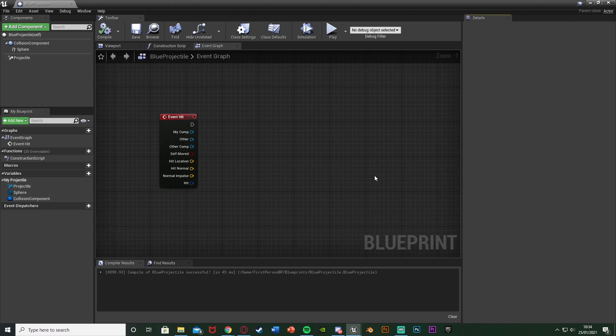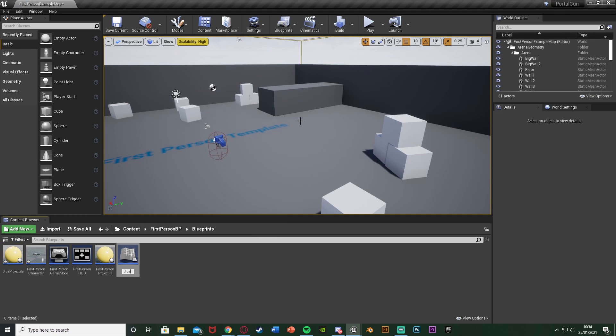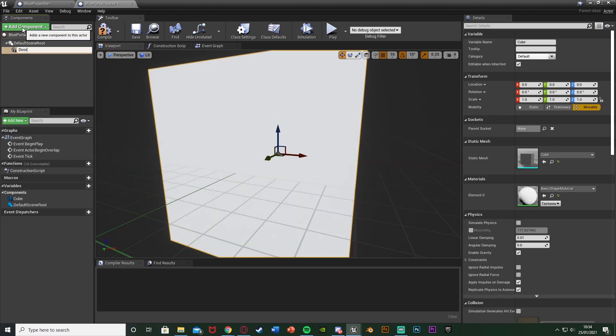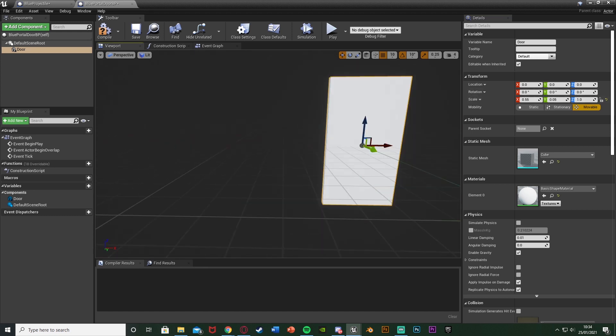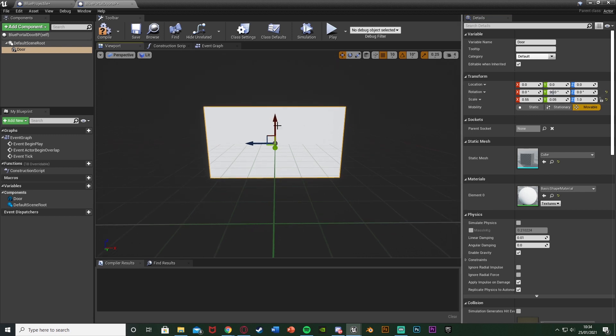Before we do any code in here we're going to quickly create our blue door as well, because we're going to be using references to it in here. So minimize this, right click, get a blueprint class, get an actor — I'm going to call this one Blue Portal Door BP and open that up. In here we want to add some cubes. Add a component, add a cube, call this one Door. Set the scale to 0.55 on X, 0.04 on Y, and 1 on Z, so we have this door shape. Rotate it by 90 on the Y — this is just so it spawns how we want it to.